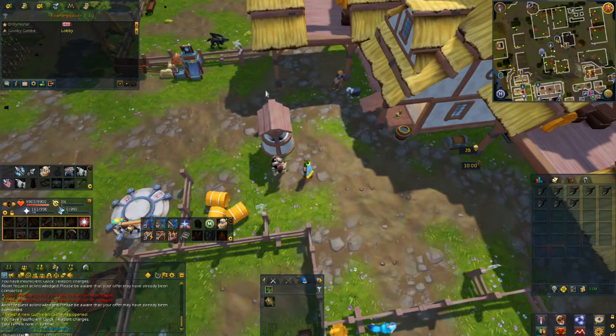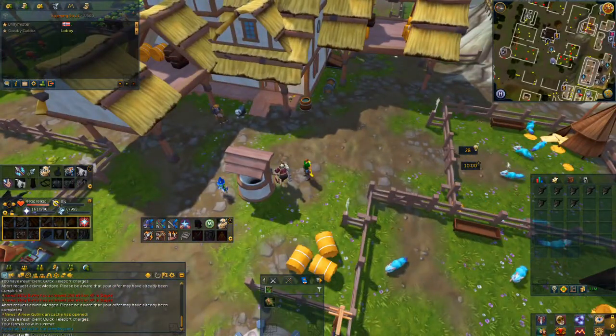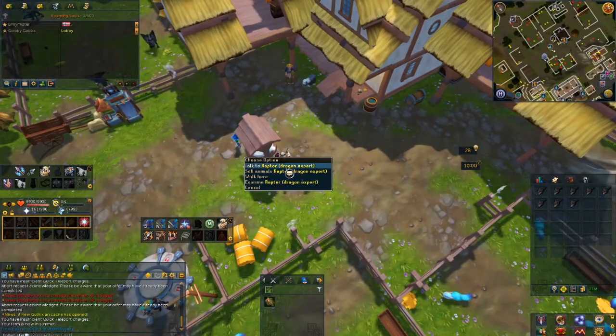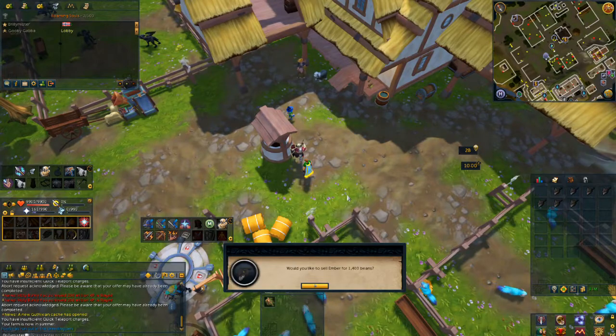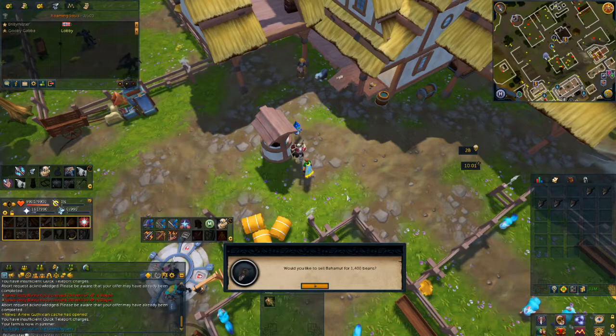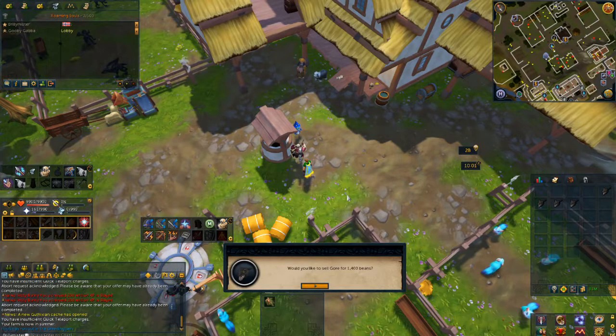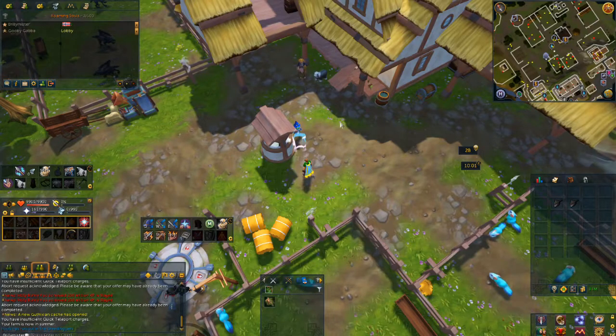The quickest way to get beans is if you've been farming in Player Owned Farms and you've got your elder animals that you've finished off. You just remove them from your pens and trade them in at one of the buyers. For a dragon you get like 1,400 beans each, which is a massive amount. Obviously you only get the dragons once a week, but the other animals are a little bit quicker — you just get fewer beans for them.